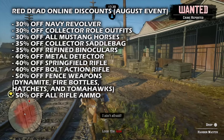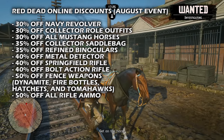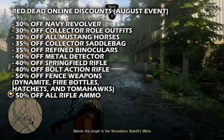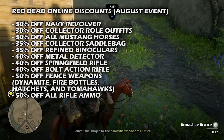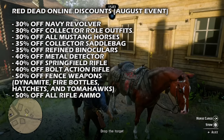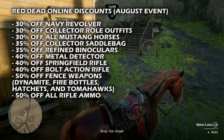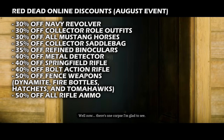Now for the discounts: 30% off the Navy Revolver, 30% off all Collector Roll outfits, 30% off all Mustang horses, 35% off the Collector saddle bag, 35% off the refined binoculars, 40% off the metal detector, 40% off the Springfield rifle, 40% off the bolt action rifle, 50% off all fence weapons which include dynamite, fire bottles, hatchets, and tomahawks, and 50% off all rifle ammunition.